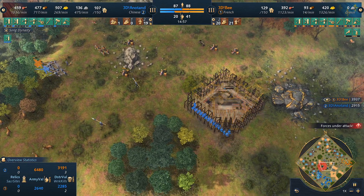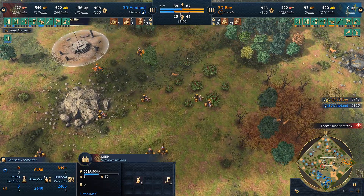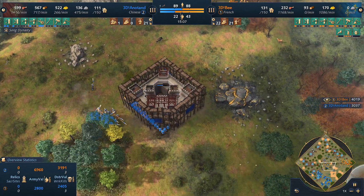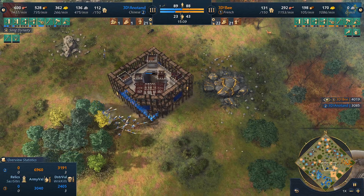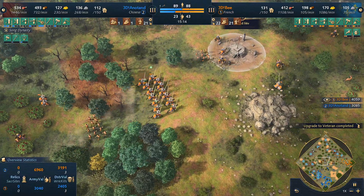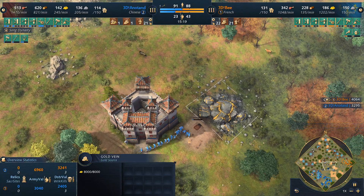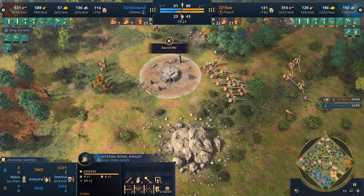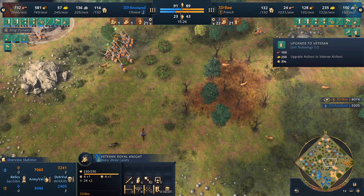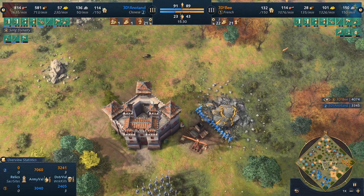Anatan is going to try and kill the trade while the keep goes up — Chinese villagers do build faster. The traders are redirecting their routes going northwards instead — not a bad call. A large army: 43 military for 3DB — it's kind of crazy how the trade is funding all this. These are castle age units now — Veteran Royal Knights — and he's also getting Bloodlines and Veteran Seat for the archers. That's going to be a very dangerous army from the French.